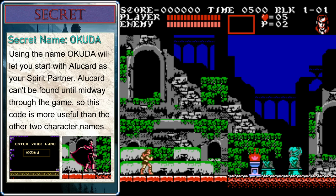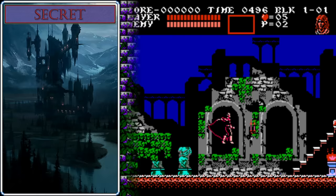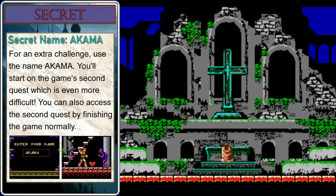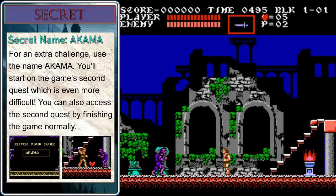If you put your name in as 'Okuda,' that will let you start as Alucard — you don't get him until much deeper into the game, so it's very interesting to have him on your team early on. There are a few spots where you could really take advantage of his flying ability. One last name: 'Akama' will start you on the game's second quest, which is significantly more difficult than the default mode. Normally you would have to beat the game at least once to access the second quest — zombies pop up and there's a skeleton knight on the upper platform right away.